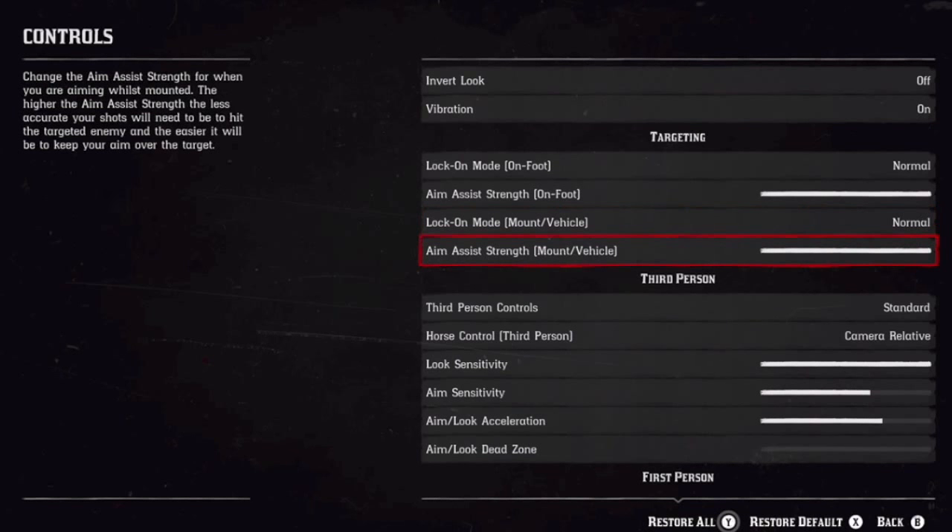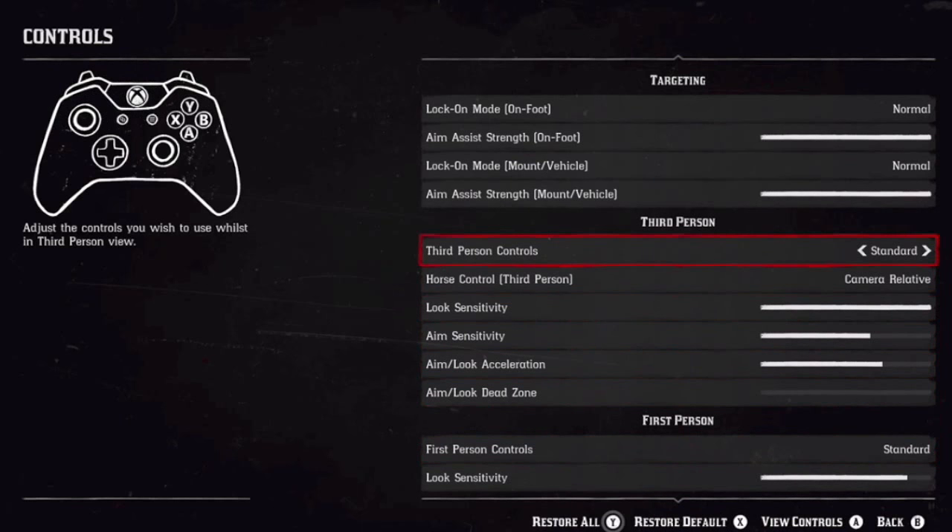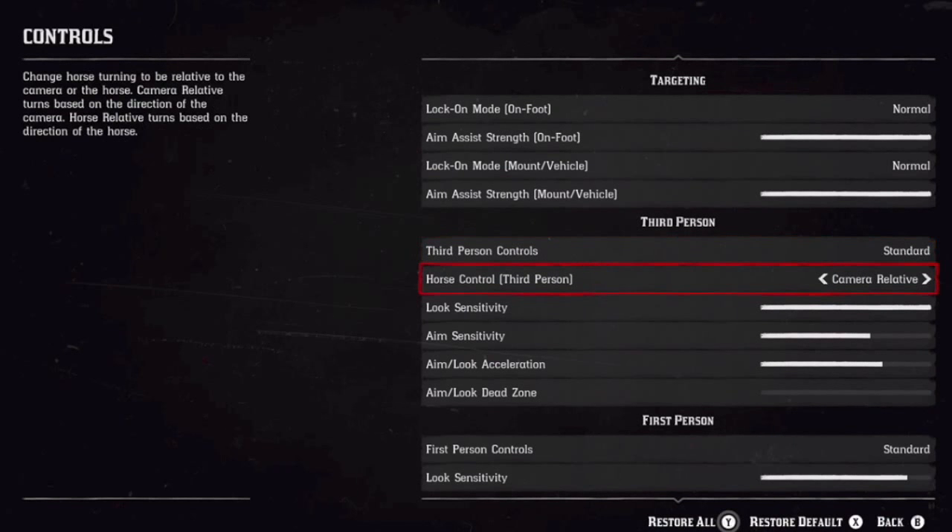Lock on mode mount/vehicle — set that to Normal, you can mess with it though if you find something better, let me know. Aim assist strength mount/vehicle — you want that full. For third person controls, go with Standard. You can try Standard FPS to see if that works, but for now let's go with Standard.